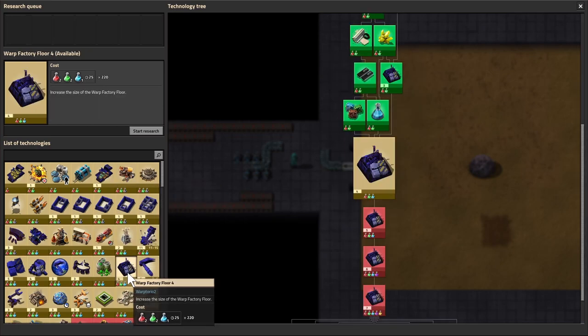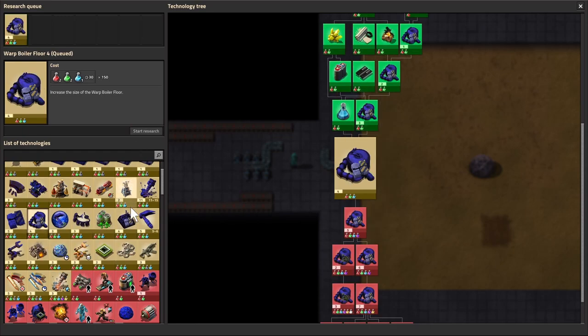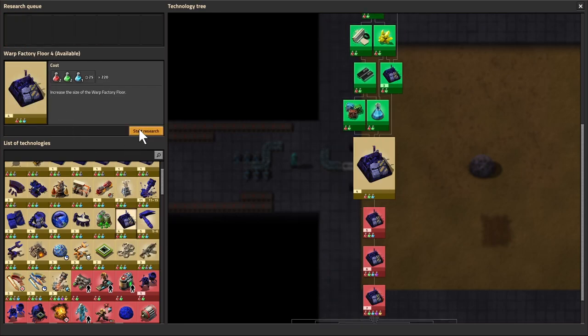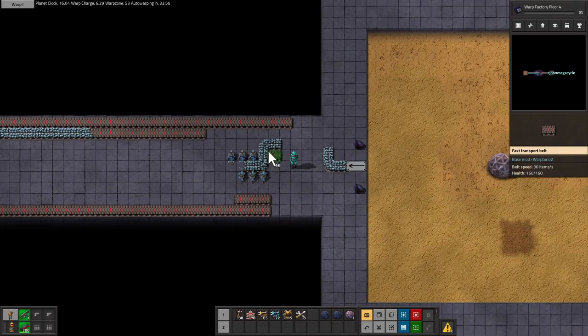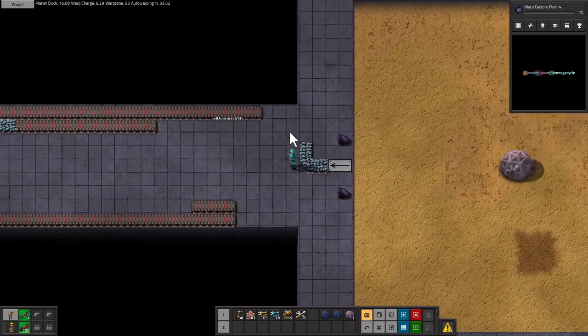We could do uranium processing — nice. I'm not super interested in that though. Boiler would be cool, but that's not necessary either. Factory floor maybe? I don't have enough room for advanced material processing yet I don't think. Let's do factory floor — let's start with that. I kind of want to figure this out before I call this an episode.